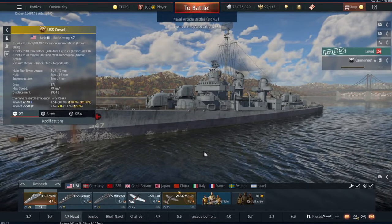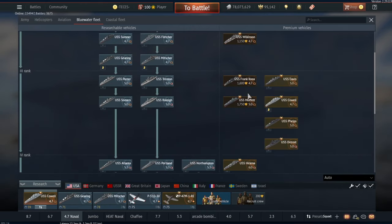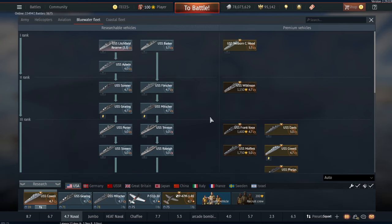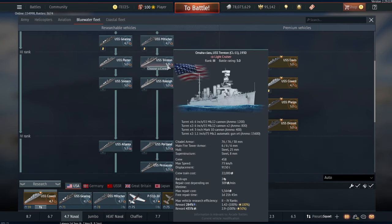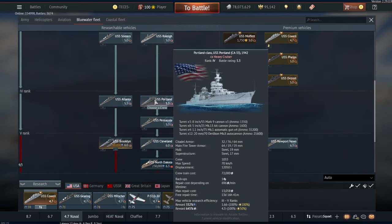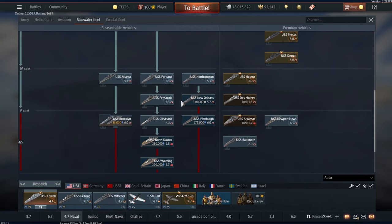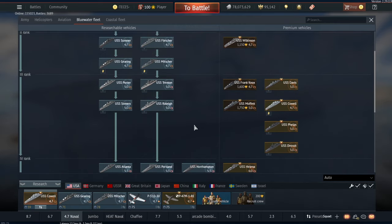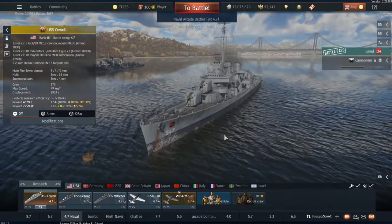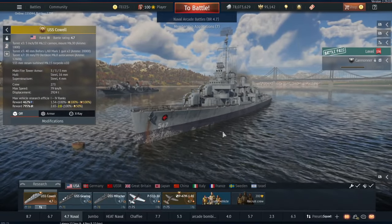It's actually quite a nice little thing to have if you don't want to get something like the Moffat or even the Frank Knox, which kind of fills a similar role. The US naval tech tree is insanely powerful. 4.7 is really strong for destroyers, 5.0 is strong as well. The starter cruisers are okay, better than most other starter cruisers, and then once you get to the Atlanta everything just starts annihilating. The Cal can get you into those starter cruisers pretty easily with the 5-inch guns and a lot of overall firepower.